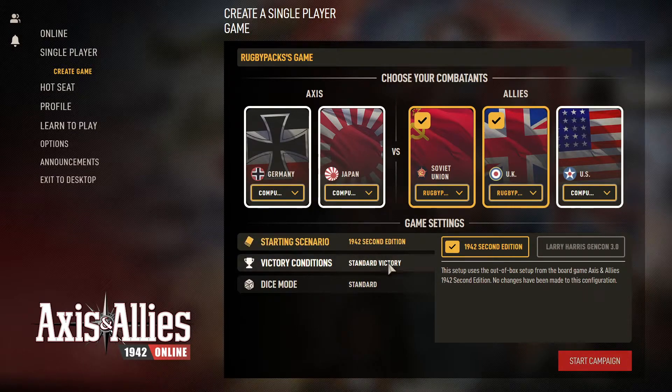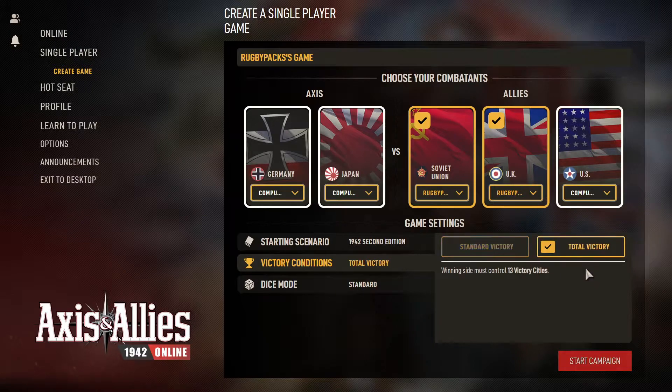There are two victory conditions. Standard victory is you must control nine victory cities for Axis, or ten for the Allies — because there are three Allied factions they need a little more to win. The average game is about three hours. Total victory requires either side to control 13 victory cities. I'm going to play standard victory for now; I don't expect you to sit with me for three and a half hours.